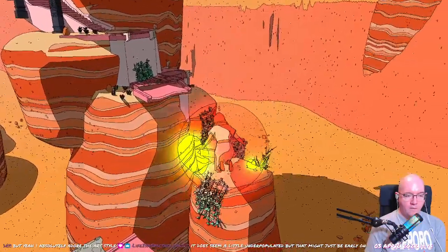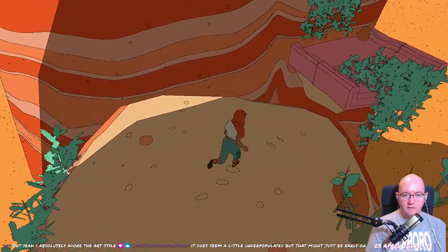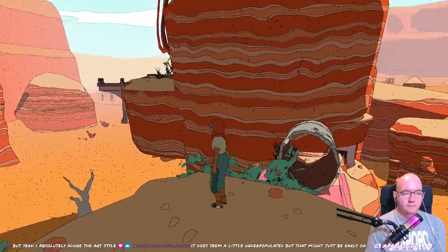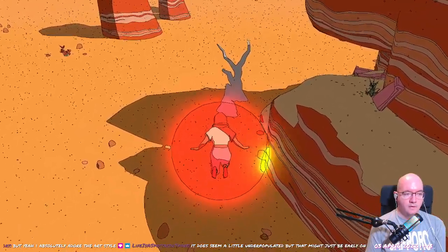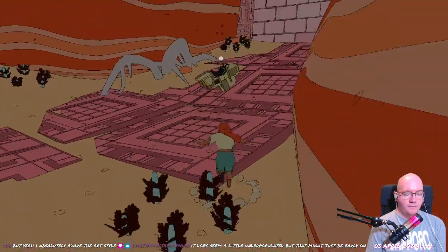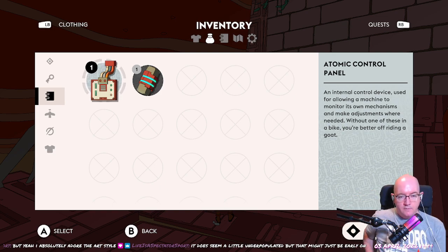I'm going to glide over here because I can't quite recall where my bike was. Nice. It does seem a little underpopulated, but that might just be early on. It could be one of those things where they don't put too many NPCs in because it makes the computer struggle. Where is my barack? Ah, is it around here? Yes it is. An internal control device used for allowing a machine to monitor its own mechanisms and make adjustments when needed.